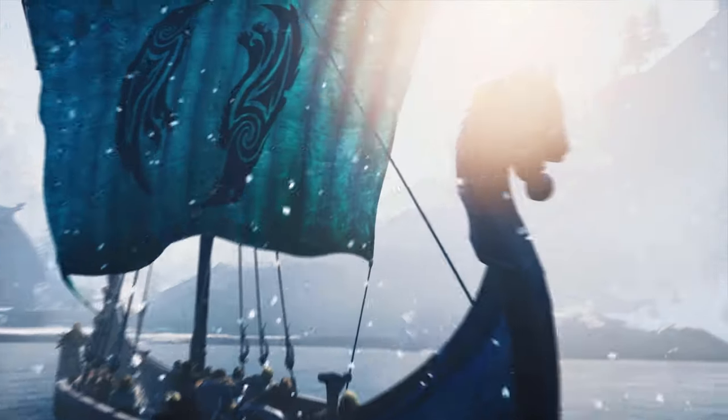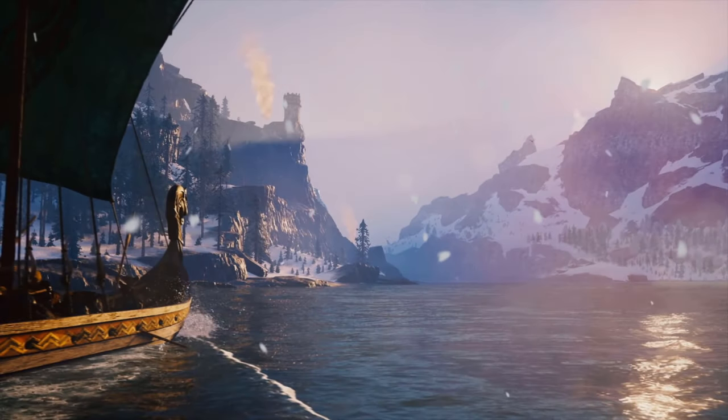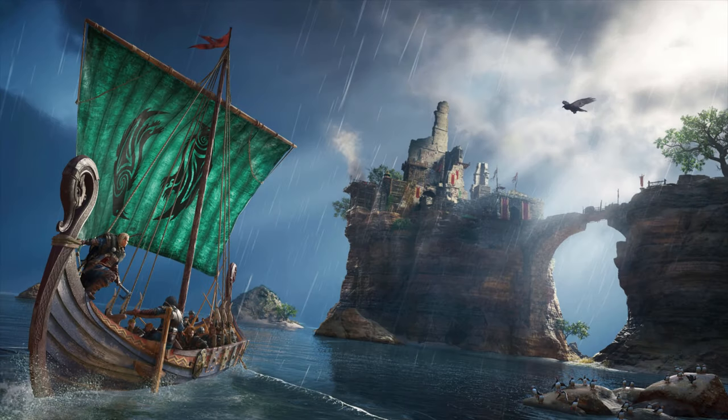Moving right along, we see Eivor's longship in what looks to be a snowy environment, so I believe this is still going to be in Norway, where the game starts. You can also see up on the hill that there is a fort. This is how the raiding system is going to work — you'll be able to explore in your longship, though this won't be like the naval battles from previous Assassin's Creed games. You'll be able to spot forts and attack them with your raiding party via the Viking longship.